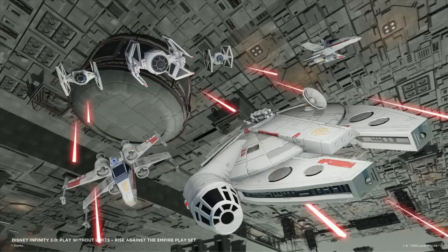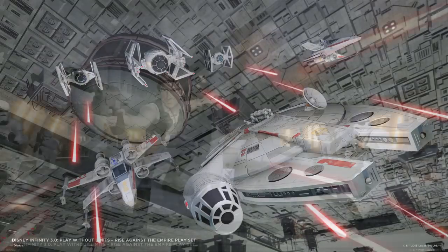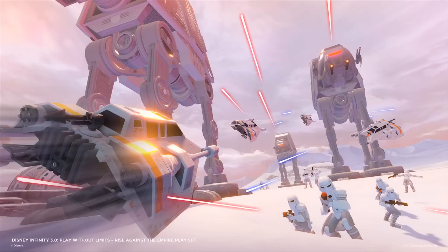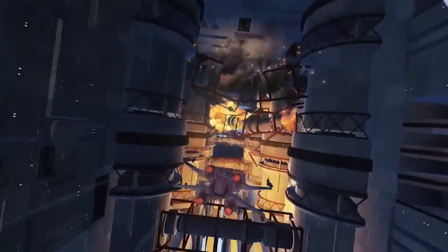The Rise Against the Empire playset features all of the major locations and moments from the original trilogy, including the Death Star Trench Run, the Battle of Hoth, Endor, and the final Death Star run.